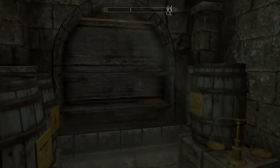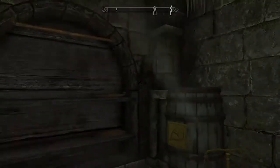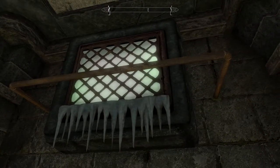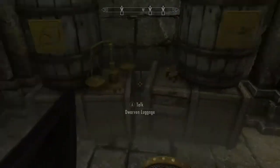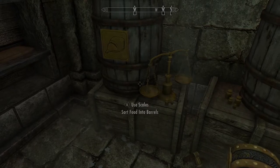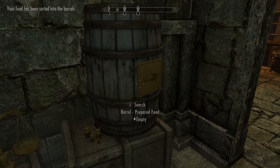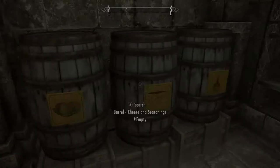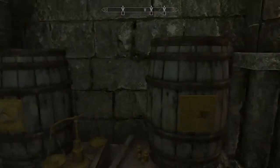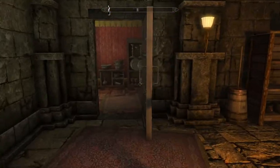Probably a storage room — fruits and veggies. This looks like a big refrigerator, and it looks like they just used the outside air to cool it. That's pretty ingenious. Use scales to sort food into barrels — 'Your food has been sorted into the barrels.' So if I had food in my inventory, it would auto-sort. Oh, dude, that is amazing. I'm absolutely digging this place.